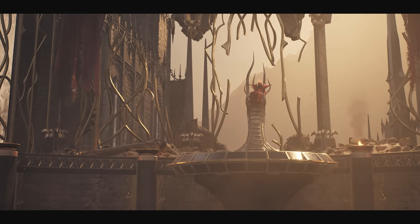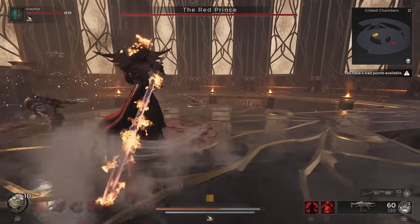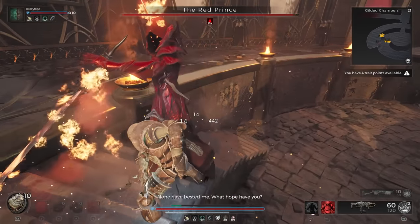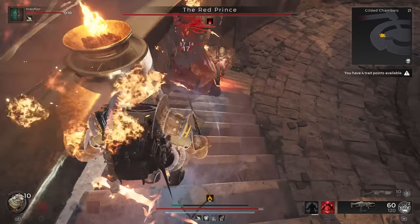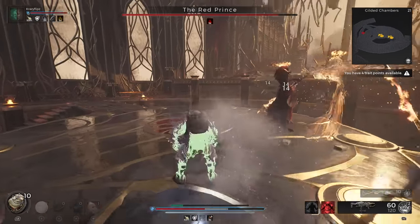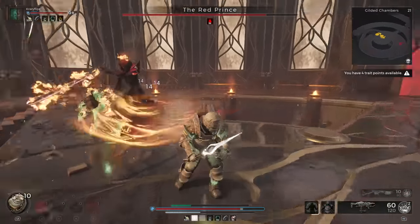This next part is important, so listen to the full explanation before proceeding. I'm not 100% sure of the exact conditions that need to be met to get the Crown of the Red Prince, only what I did to get it. I teamed up with a friend and we defeated the Red Prince using only the Assassin's Dagger — we did not use any guns at all. However, it could be that just striking the final blow on the Red Prince with the Assassin's Dagger is enough to get the crown. If you want to risk using guns to damage the Red Prince down before striking a final blow with the Assassin's Dagger, you can, but I cannot guarantee that it will work.